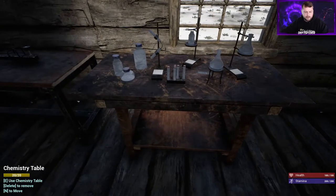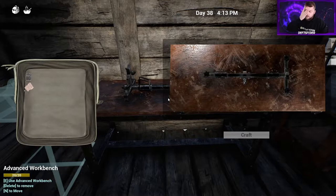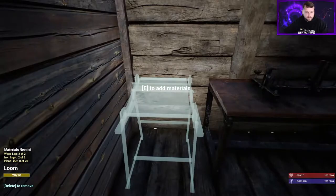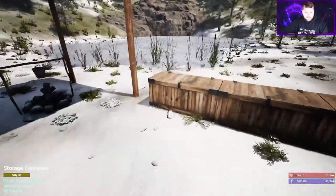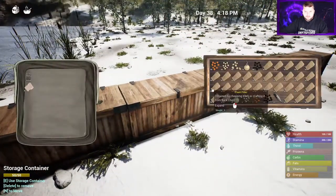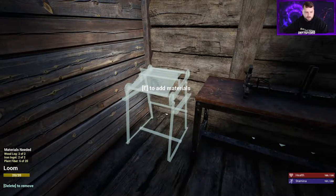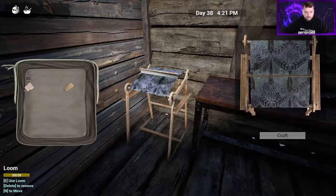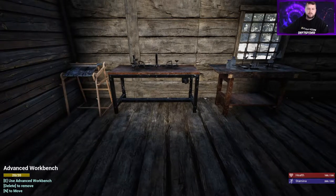So that is our advanced workbench and here is our chemistry station. Pretty much you're going to use the chemistry station to make light plastic. On the advanced workstation you'll make your mechanical and electrical parts mostly, and there are a few other things like bone shards. On the loom you're only going to use it very seldomly after we make the first couple items on it. We'll grab some plant fiber and put it on the loom - and there we have it: advanced workbench, chemistry station, and the loom.